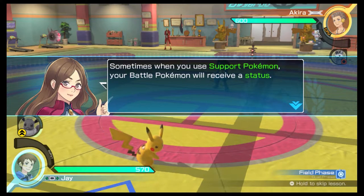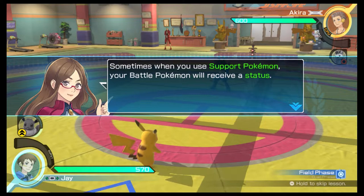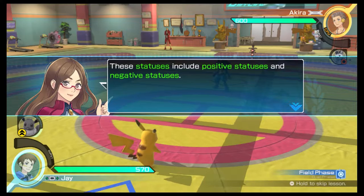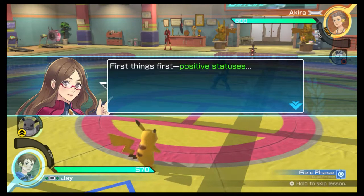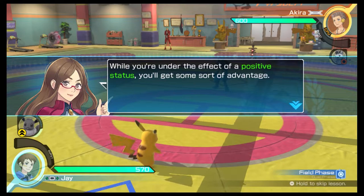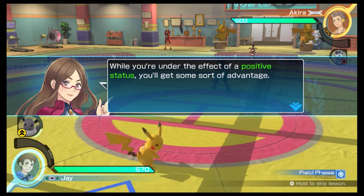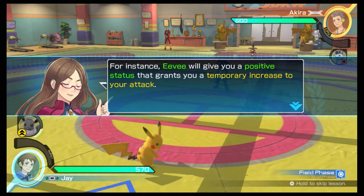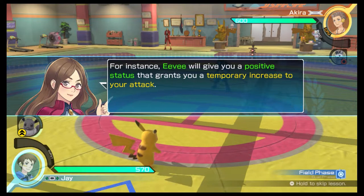Sometimes, when you use support Pokémon, your battle Pokémon will receive a status. These statuses include positive statuses and negative statuses. While you're under the effect of a positive status, you'll get some sort of advantage. For instance, Eevee will give you a positive status that grants you a temporary increase to your attack.